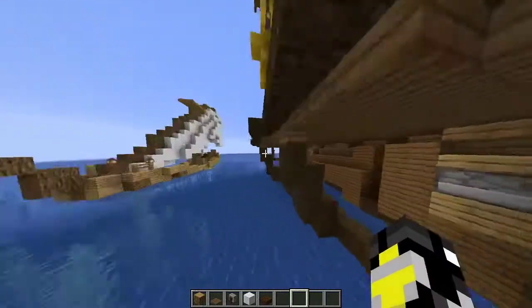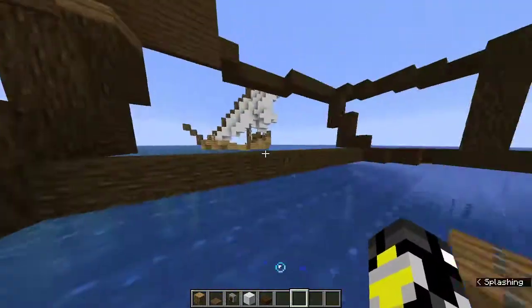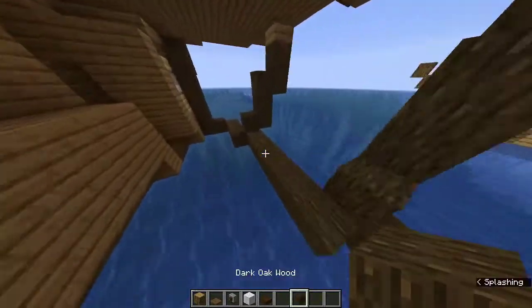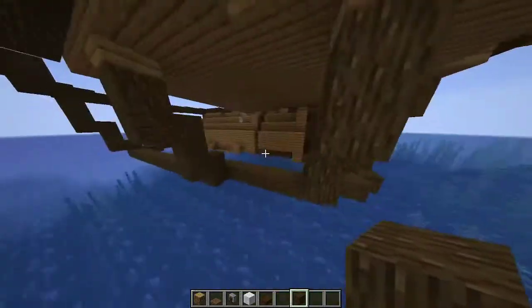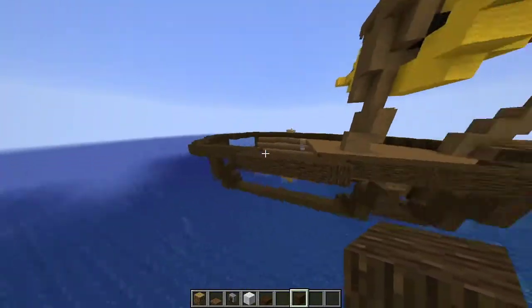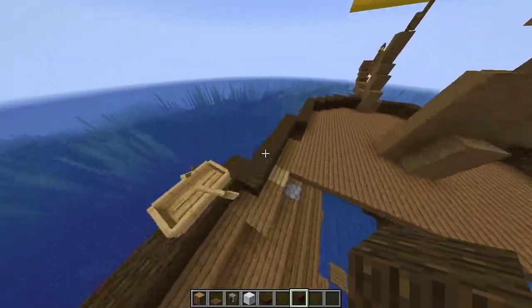I started this ship off by making a wooden frame — you can see that over here. I made an oval out of dark oak wood, then made a bunch of pillars going at an angle up. Then I made a bigger oval at the top to tie the whole thing together.